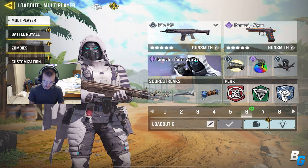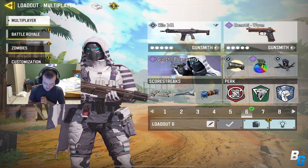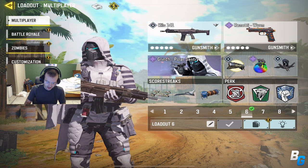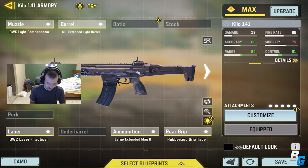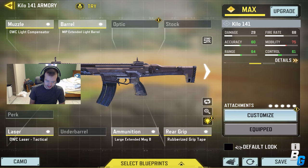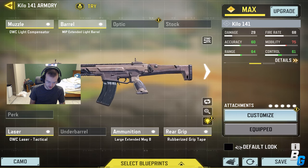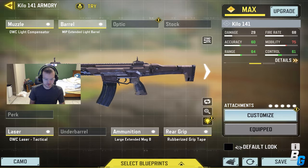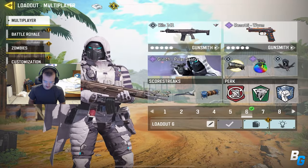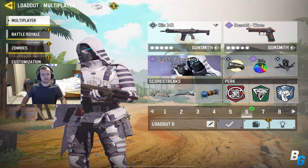I'm back with another Call of Duty Mobile video and in today's video we're going to be using the brand new Kilo 141, which is a gun from Modern Warfare. This is the build I was using — I was messing with it in the range and it has quite a bit of recoil for an AR, so I set my attachments more based on recoil control. I think it's pretty manageable and it does absolutely shred. Here's the rest of the class — hope you guys enjoy the games!